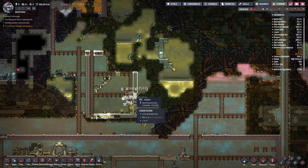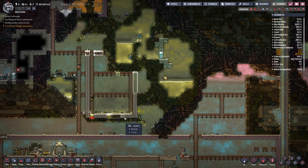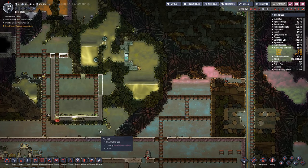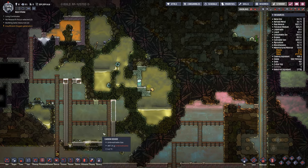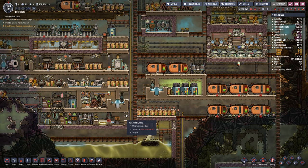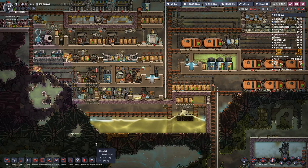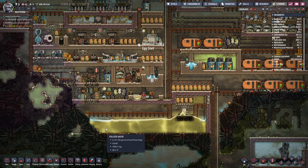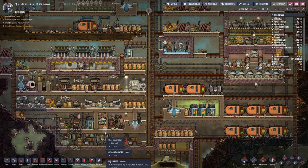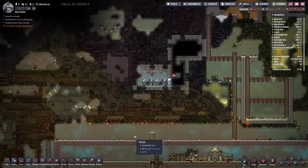I'm using granite for pressure resistance because sandstone wouldn't be able to deal with the pressure. CO2 is getting down close to the level where I set it. And we've got five tons of steel now — time to break it open.